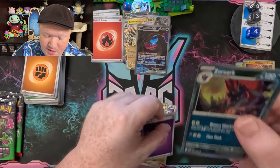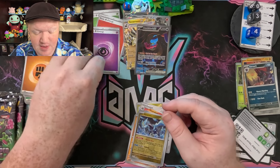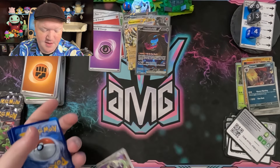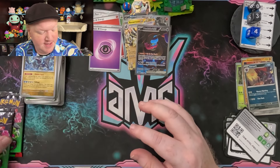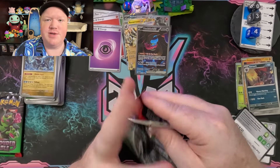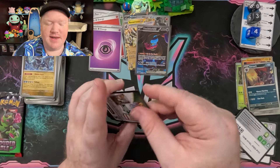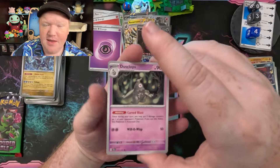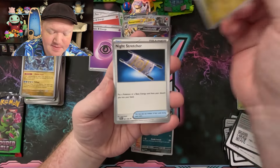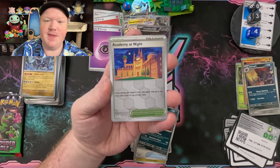We got Iron Moth, Slither Wing, Cassiopeia, Cramorant, and then a Zoroark — not going to take over the compare card. And then a holographic Psychic Energy — that's the last holographic energy I needed for this set, so even that pack had a pull that will go into the binder! When these special sets have holographic energy I do try and keep at least one in the binder as a memory. They aren't technically part of the master set for a special set, but I like to capture the memories of when I pulled those cards.